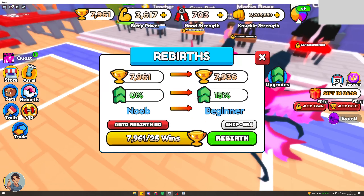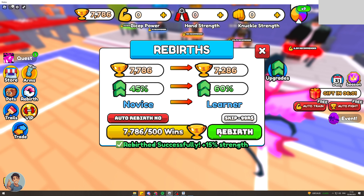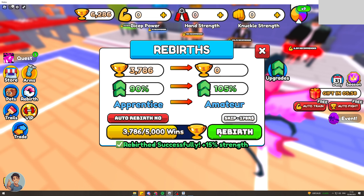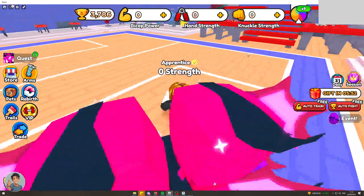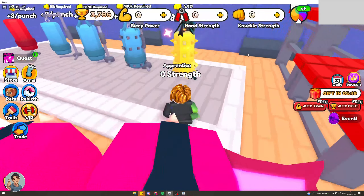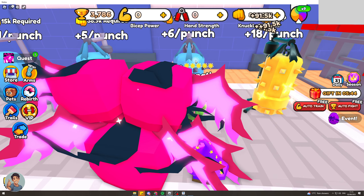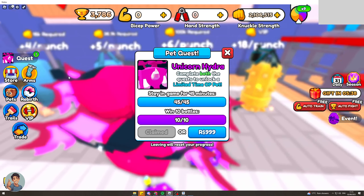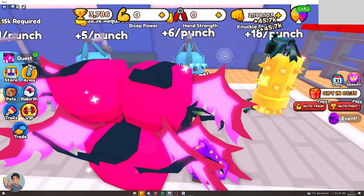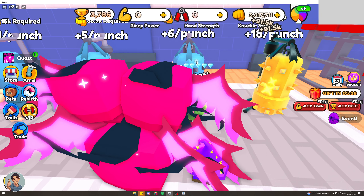Something else you can do is you can actually rebuff here and it will increase your strength by 15%, but it will reset everything. If you just keep rebuffing, it's going to keep increasing your strength. I don't have enough to rebuff on this one, but now I can go back to the bag over here and I'm going to get all my strength back very quickly. I'm getting like 95k per hit, so you can see very quickly I'm actually getting back to where I was. Make sure you do the limited time quests because they will help a lot. I've got 91k per hit which is very good.